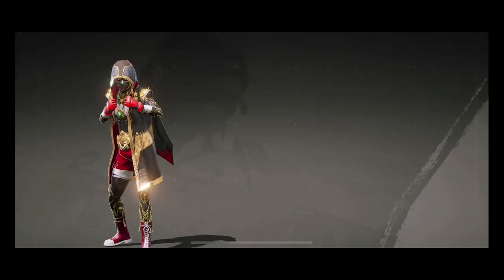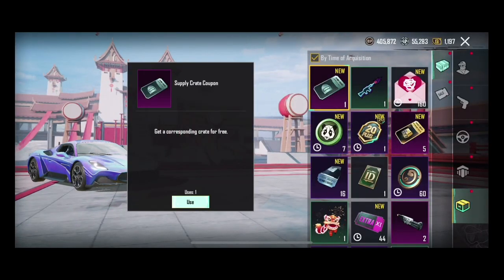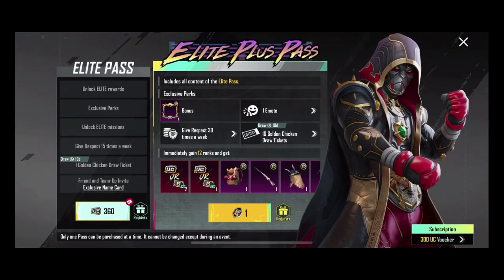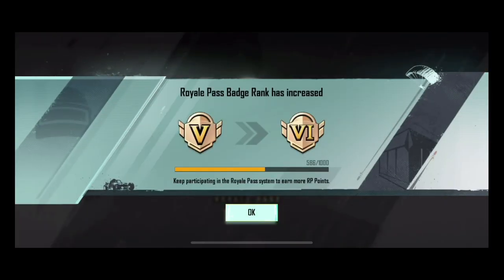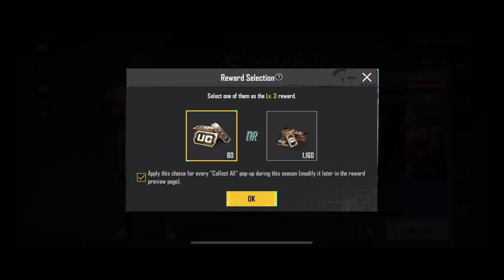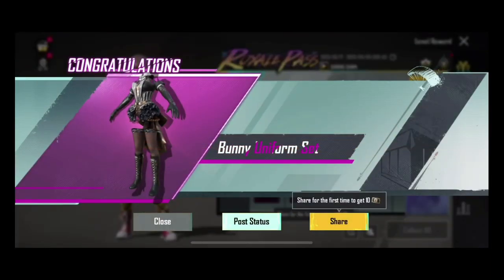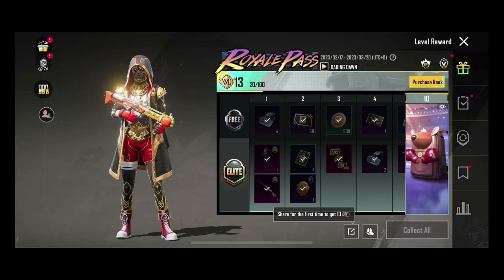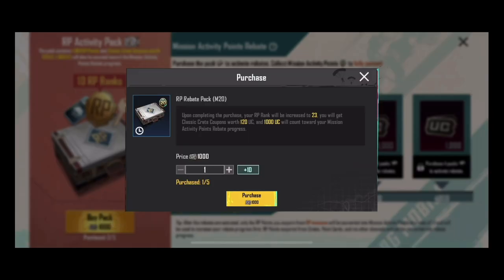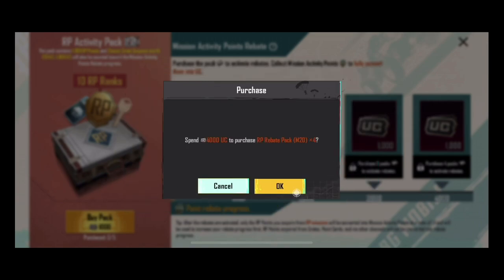Finally I am going to 50 RP. Now it is on 13, so let's supply and we have got this — we have got the gun, headgear, backpack, everything. We have the frame skin as well. Now guys, we are maxed out. Every season RP is already on 13, so I will buy four packs which will be enough for me to reach 50 RP.